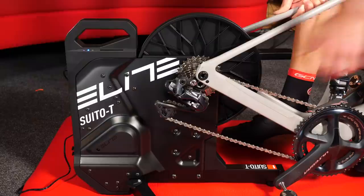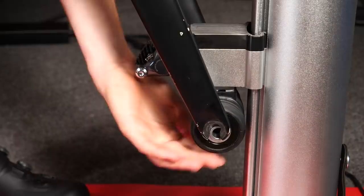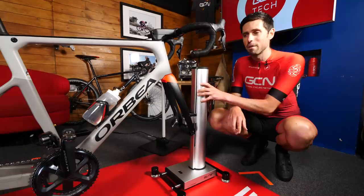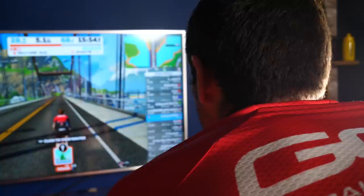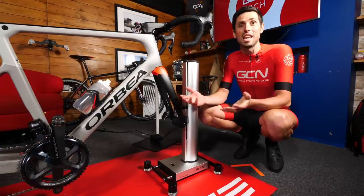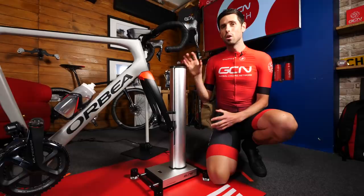In terms of using the riser, it is a nice, simple affair. You just need to attach your bike onto a smart trainer and then onto the riser using the supplied axle adapter, suitable for disc brakes or a quick release setup. The riser should automatically pair to your smart trainer, but if it doesn't, just press the middle button for three seconds and it'll enter pairing mode and automatically connect. All that's left is to connect your smart trainer to Zwift or whatever online training platform you use and choose a hilly course to get full use of the riser.